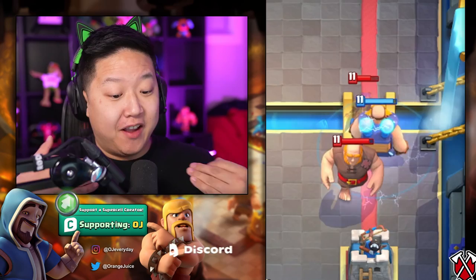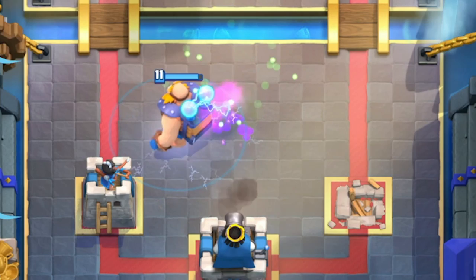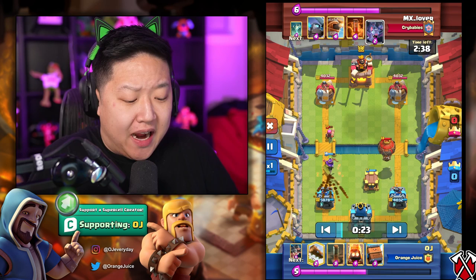Electro Giant does an especially good job at taking her out. If she activates her ability, that just means she's going to die even faster. It's so satisfying seeing her countered by Electro Giant. She costs five Elixir to deploy and one Elixir for invisibility. It actually makes sense to use an eight-Elixir Electro Giant to defend a Pocket Queen, and now you can counterattack with a two-Elixir Electro Giant.